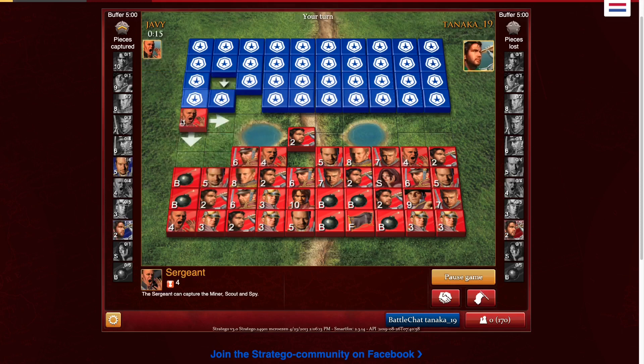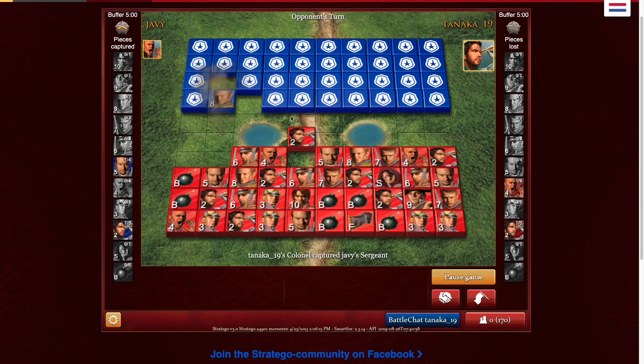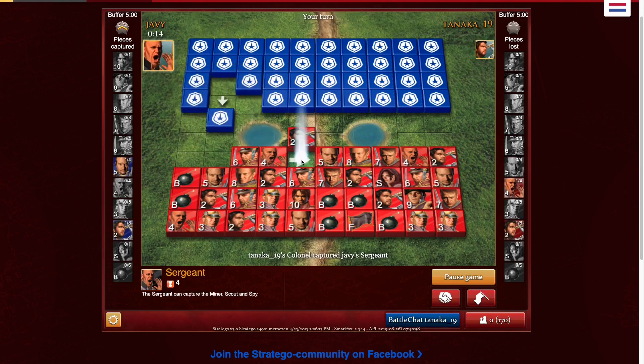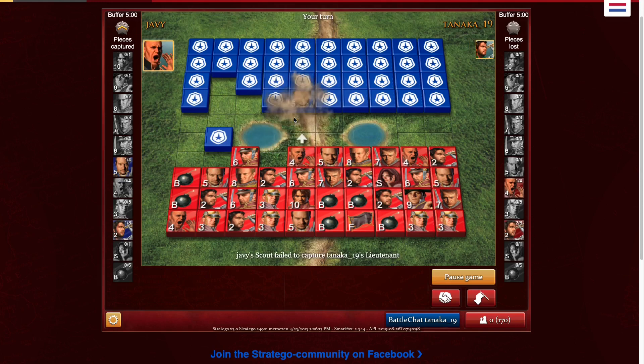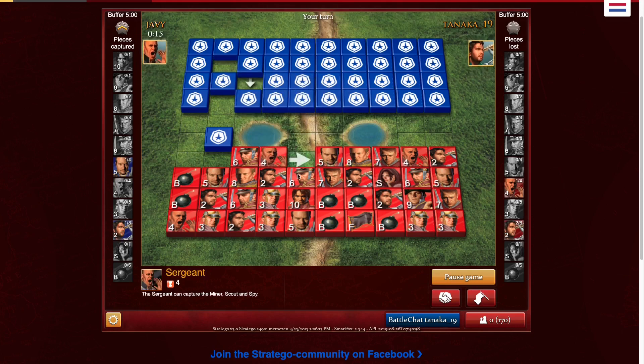I'm just going to hit something with that sergeant and see what I get. So that's the colonel. I take that information — for a sergeant I take that. I'm just going to hope that this guy thinks my colonel is like a general or a marshal, so I don't have to lose a captain for nothing. So yeah, here I'm bluffing that sergeant and getting the captain out.